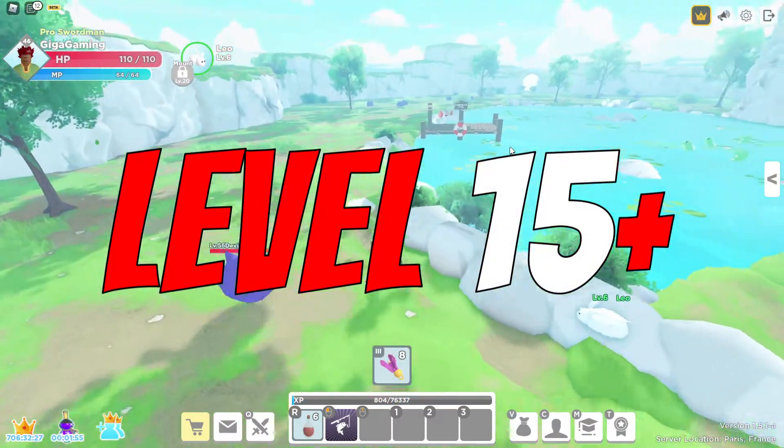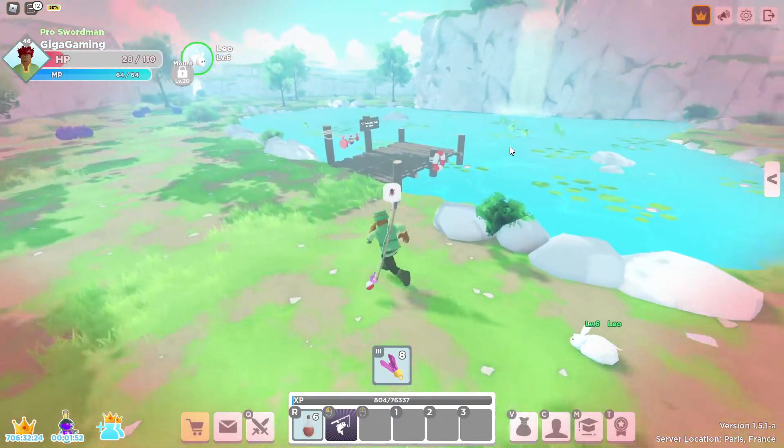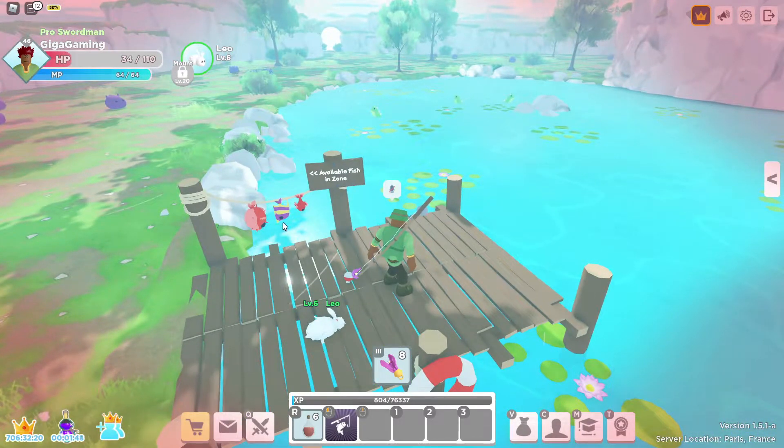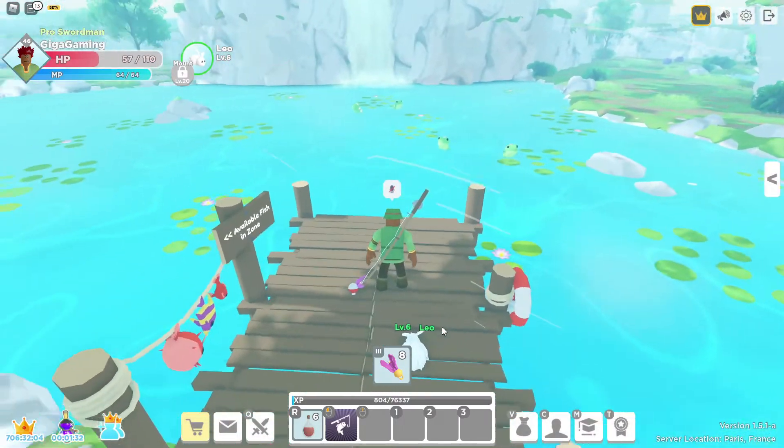Head over to Bullfrog Marsh and go to the center where you'll find a little fishing pier — here you'll be able to catch the puffer fish. Remember to use the third bait, the fly bait hooks. They are the most expensive bait but you're getting the biggest and rarest fish possible, so it's definitely worth it to come here.